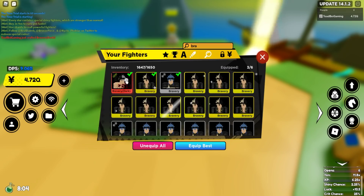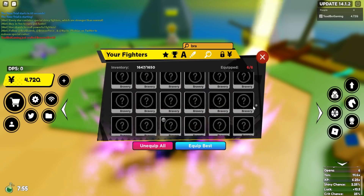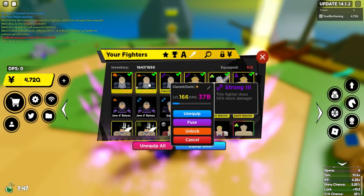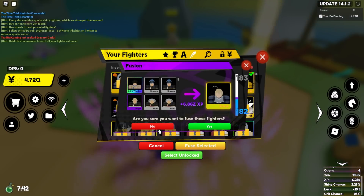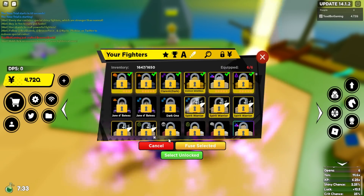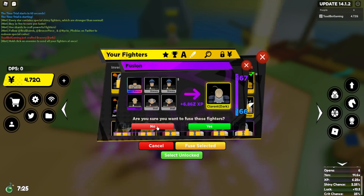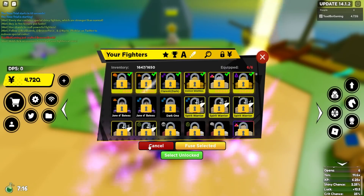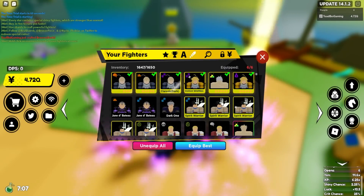I was gonna fuse everything into dark bravery but he really isn't that special right now, so I'll fuse everything into my good characters instead. They're at 163, 160, and 161. Let's see how much XP I get fusing in with the experience boost — 6Z! That's gonna help out a ton. Selecting all and fusing: she doesn't even get a single level, you get one level, you get three levels — not bad.